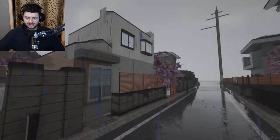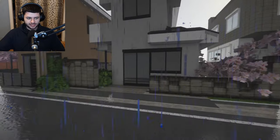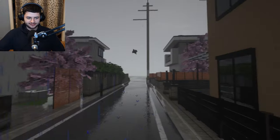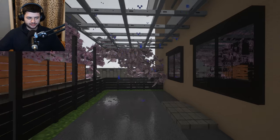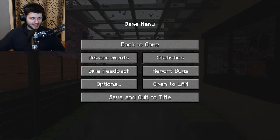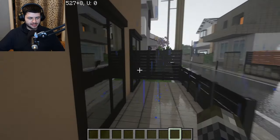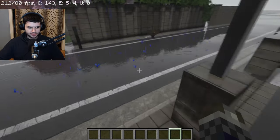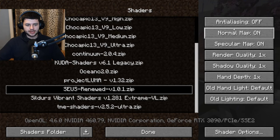Everything looks absolutely crazy. Look at all these bats flying around this little Japanese neighborhood — all these textures are pretty crazy. I'm going to switch up the texture packs and try out different maps with different shaders. Even these mobs just completely look taken out of the game. All the windows in this pack have reflections off them as well, and especially when it's raining you get a feel for how the weather is. Let's turn on the FPS — we're getting around 90 to 100 FPS, dropping to around 91 and then down to 50 before going back up.